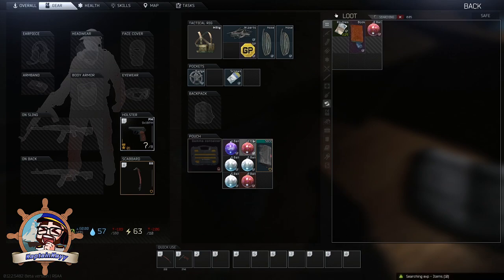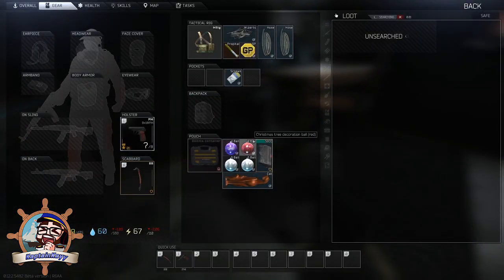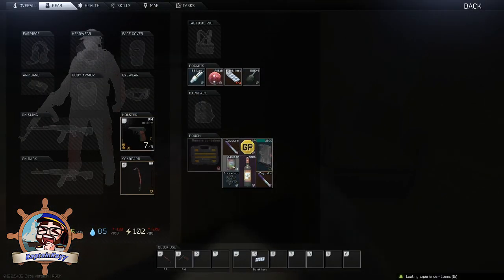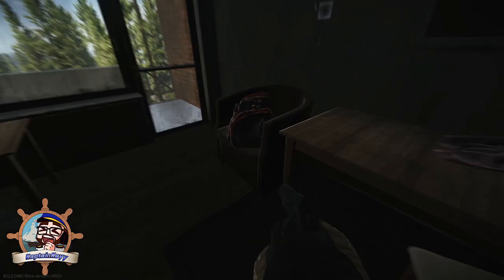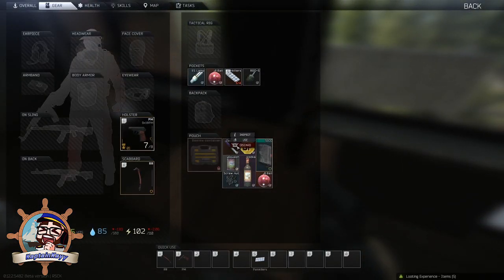One thing I've been curious about is whether it's just high-value spawns where the silver balls appear. I seem to have found them in high-value loot areas and safes, but less often or not at all in bags. I think the best places to farm these will be Shoreline in the resort area, perhaps Reserve with all the bags it has, and maybe Labs in the high-value red keycard room. I don't see Factory or Customs being big ones to farm, although Customs has a fair share of bags.